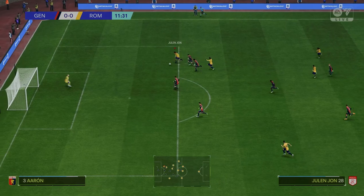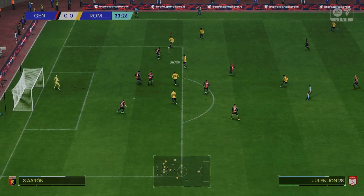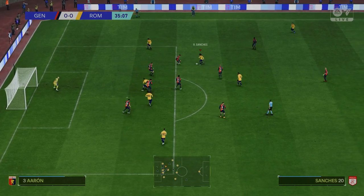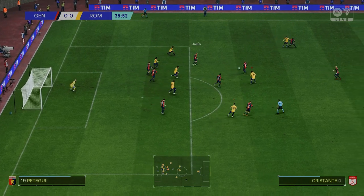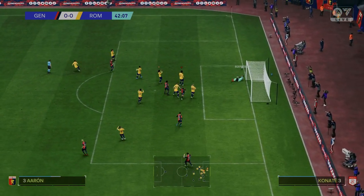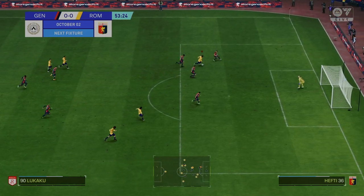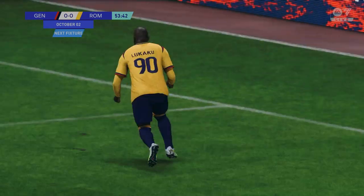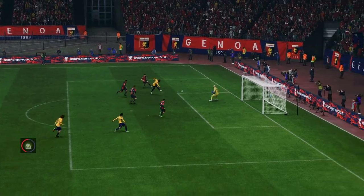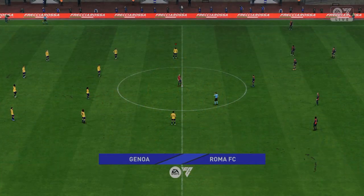Pellegrini tries to find youngster Julen John but it's straight at the keeper. Sanchez wins it back, Lukaku in the box, Pellegrini shoots and hits the post. Then Pellegrini slides Lukaku through on goal — he's charging through, and it's Romelu Lukaku! What a goal! Look at the way he dribbled past all those defenders like they weren't even there and smashes it into the top corner — a lovely finish. Four goals in four games for Lukaku. It's 1-0 to Roma.